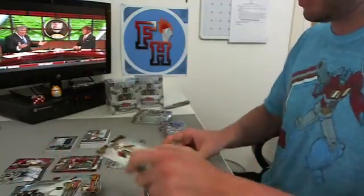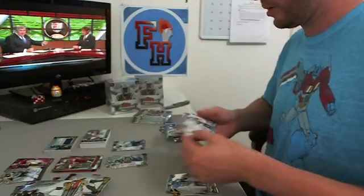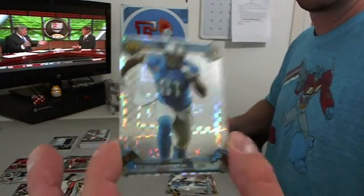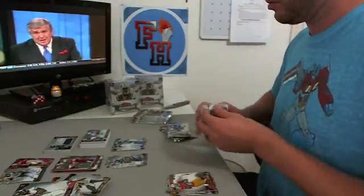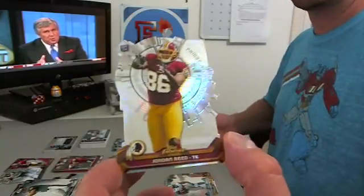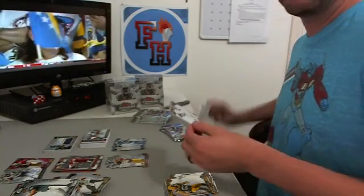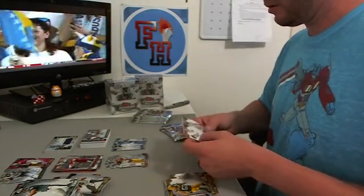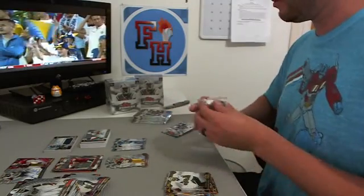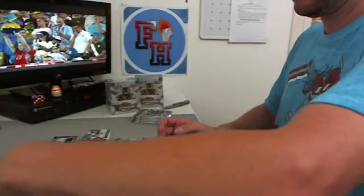Drew Brees refractor — Saints. You're going to get a lot of rookie cards — big fat stack of rookies. Second X-fractor of the case, Calvin Johnson Jr. for the Lions — both X-fractors have been Lions. Atomic, Jordan Reed — Redskins. Eli Manning, Giants — jersey. The stack of rookies is getting absurd.